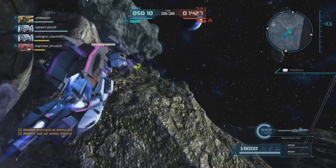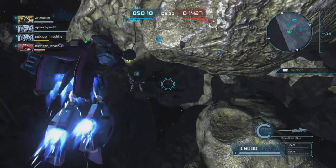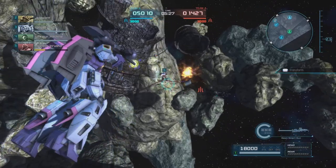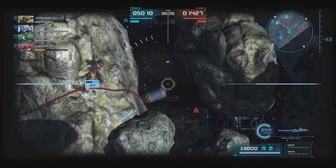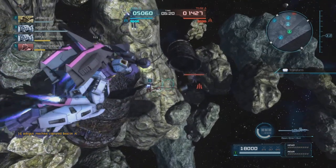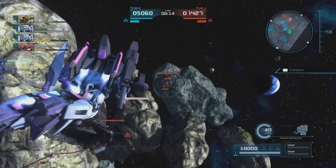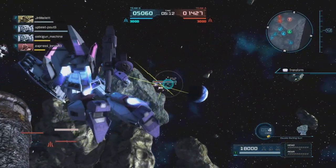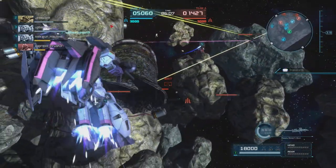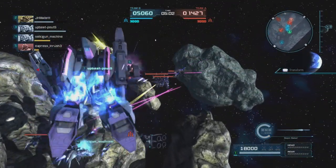This unit can go from the chest-mounted Vulcans to the head Vulcans and just go from one to the other and put ridiculous amounts of damage out. The Beam Smart Gun is great, but you've got to be careful with it — be mindful of the heat. It is good for picking at long range. We're going to be trying to maintain our range and throw out some damage to support our guys. Those chest-mounted Vulcans got some decent range.